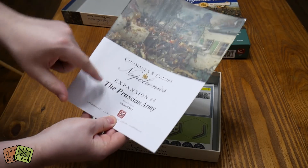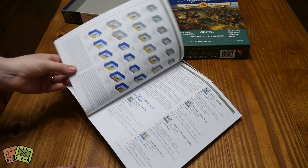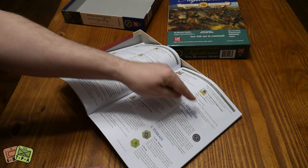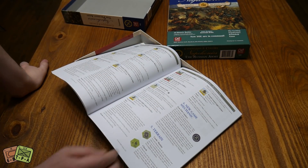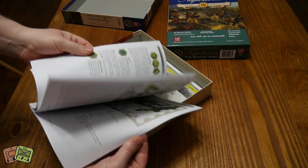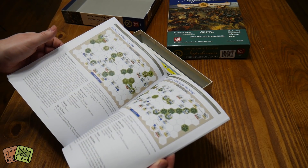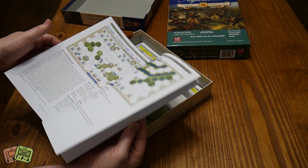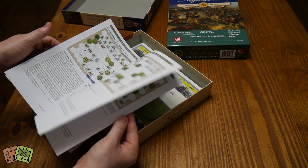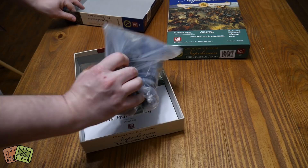This is Expansion 4. The new stuff in the rulebook is really just an explanation of the unit types and a single new game mechanic: the Iron Will of the Prussians. They were very fierce combatants — hard to crush the Prussian will, a very proud noble nation. And then 20 new scenarios. You can play this game basically endlessly if you bought all these expansions. So that's the Prussian army.